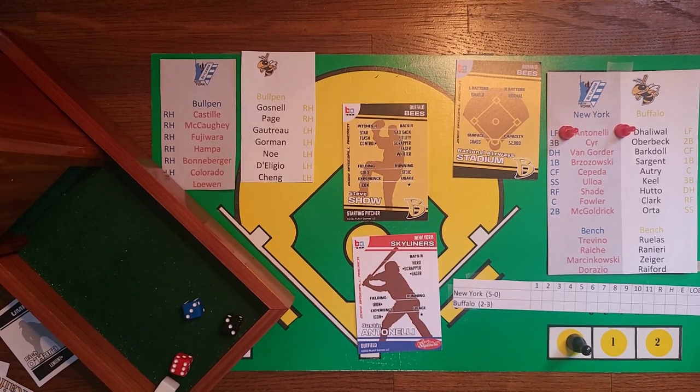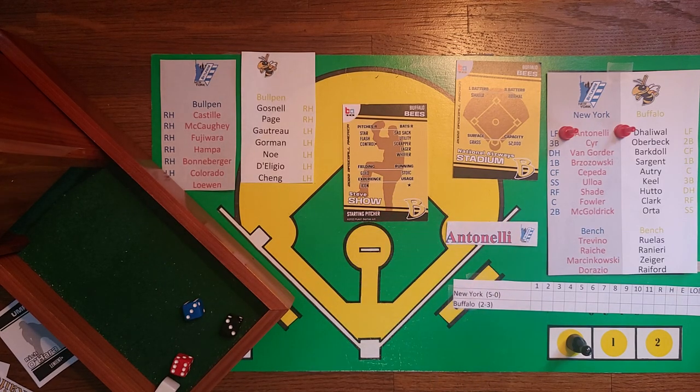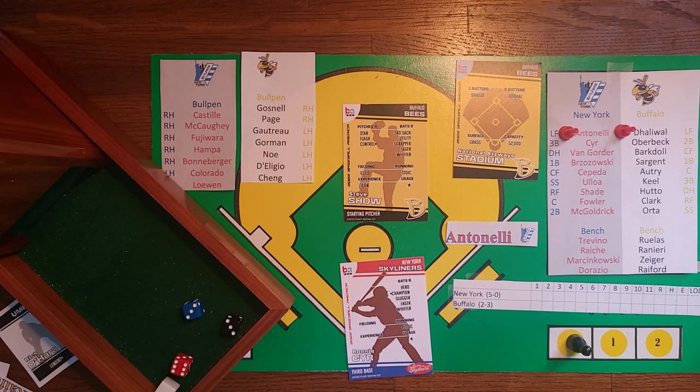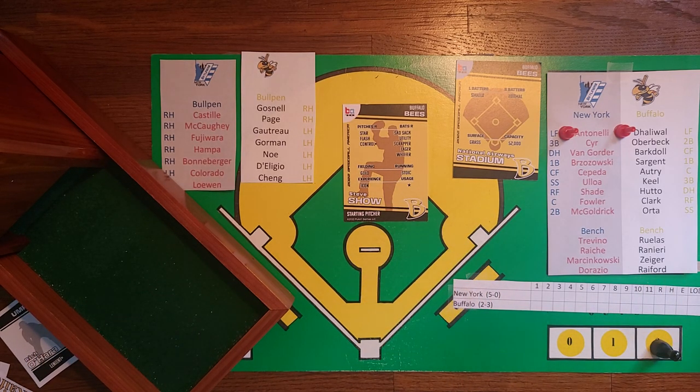Game six and the home opener at National Airways Stadium — affectionately known as the Beehive — is underway. Leading off for New York is Justin Antonelli. Roll is 3-3-6: the pitcher is not ace or dynamic, so Antonelli singles to center field. Antonelli starts the game with a hit. We go to the experience chart for the next at-bat of Ronnie Sear; Sear is neutral, Scho is an icon.